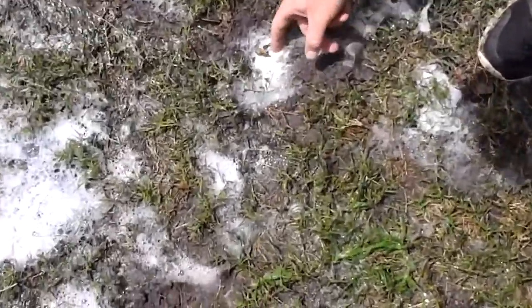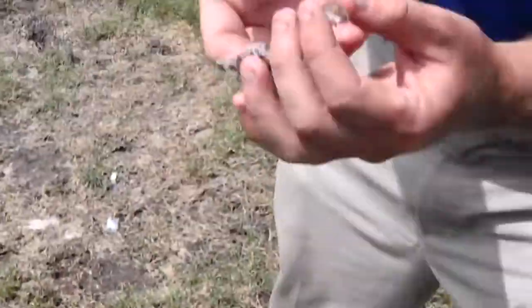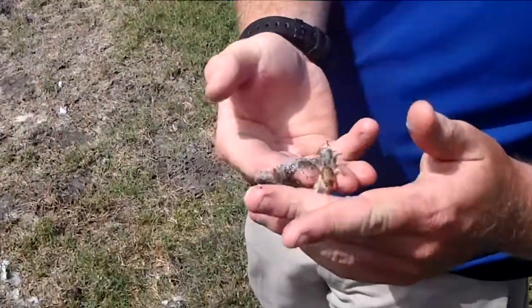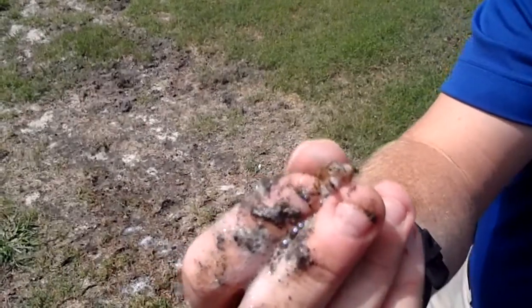Here we got one right here. Here he is. So there's the Mole Cricket. This is what's been causing all the damage. Right on there, you can see his little claw that he gets his name from, just like a mole's claw. His head is where he eats all this stuff. Look at him going for it.